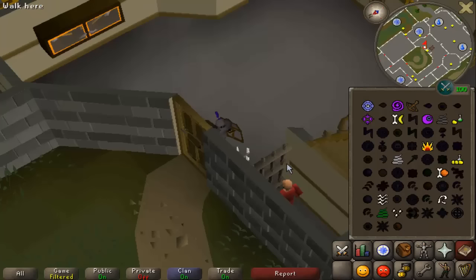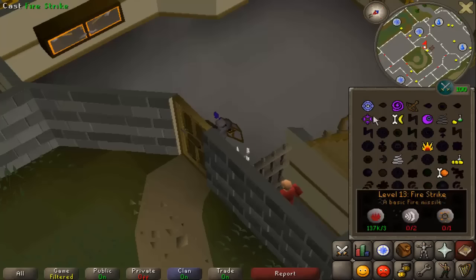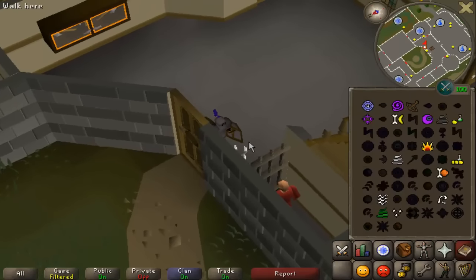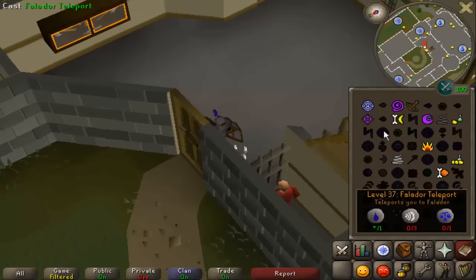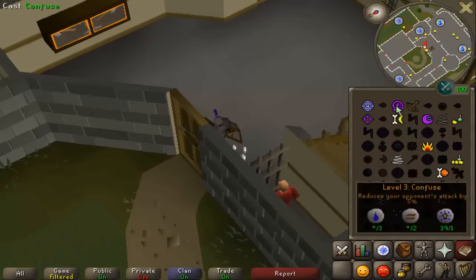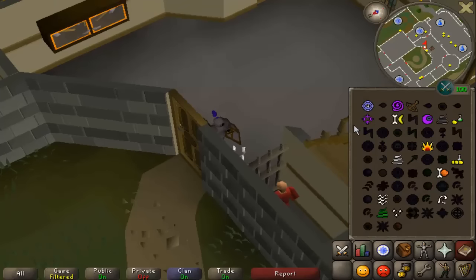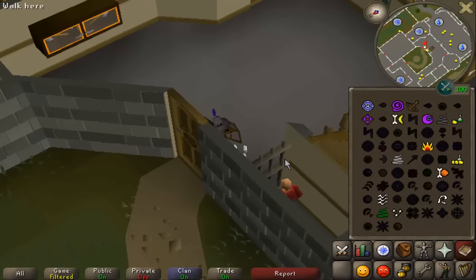From level 3 onwards just splash confuse, and then splash curse once you hit 19. Basically the reason you want to splash instead of actually successfully casting is because if you successfully cast, you can't cast it again until the opponent's stats have restored. What these spells do is drain the attack, strength, and defense stats of your opponent. If you never actually succeed the spell, you can continually cast it, and you don't get any more experience for succeeding versus failing anyway, so it's just as good to fail if all you care about is experience.